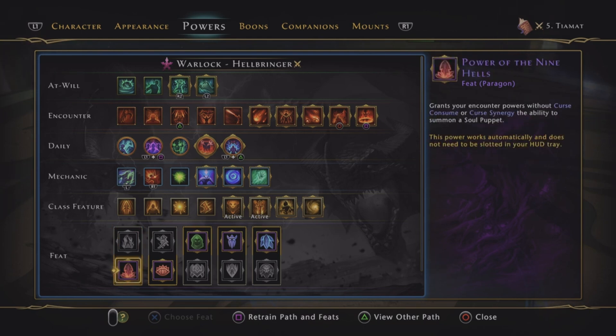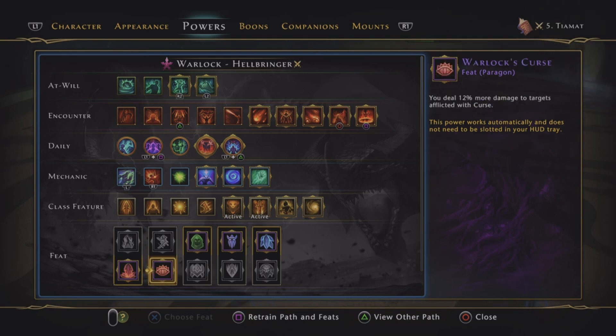The Soul Puppet is pretty much useless, but it does trigger other things, which is why we keep it on. We choose Warlock's Curse because we're not going to be removing it often enough for the 85 magnitude damage from removing it to equal more damage than the Warlock's Curse.